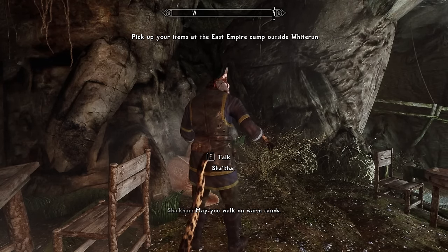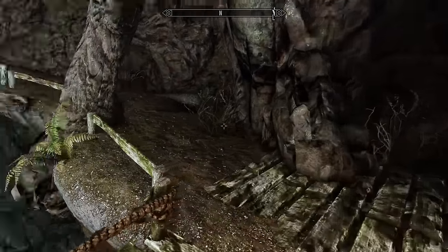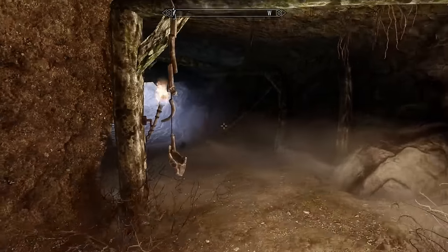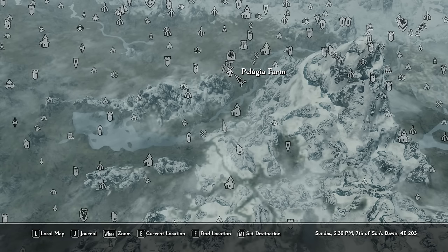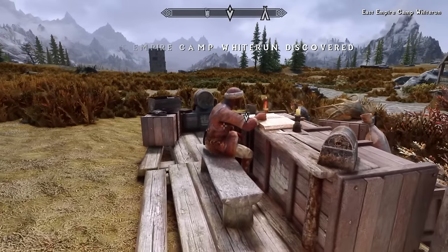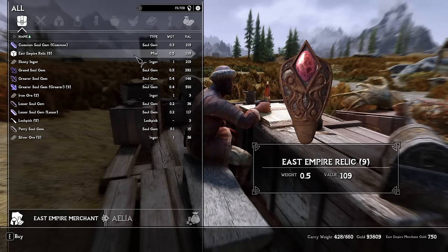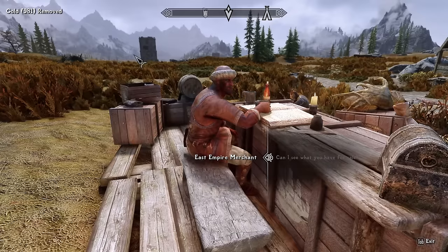By telling Shakar to go without me, the quest stage moved along, and I was hoping he would teleport to the camp rather than requiring him to properly path out of the dungeon. The camp is right outside Whiterun, right by Pelagia Farm. When I arrived, Shakar was already there. He sells additional relics in case you want to stock up and rapid-fire claim locations — 100 gold per relic, which isn't too bad given how easy it is to make money in the game.